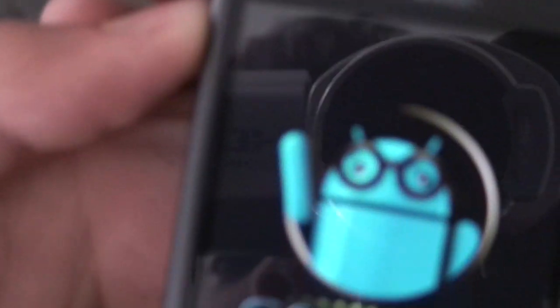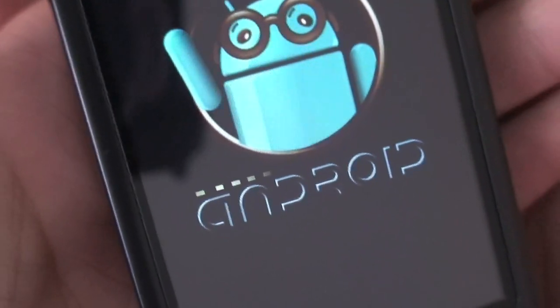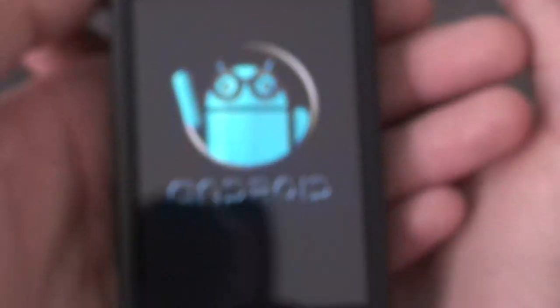I have to say I'm a huge fan of the boot screen — little Android guy right there popping out of the hole, with the little line pulsing over the black Android logo. It's just a really nice boot screen.